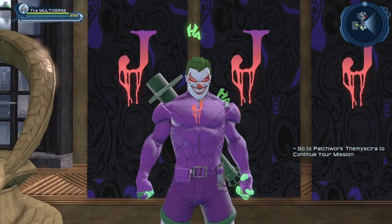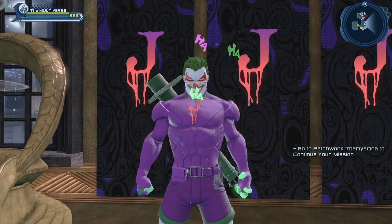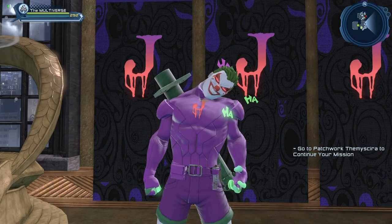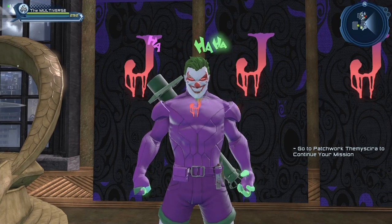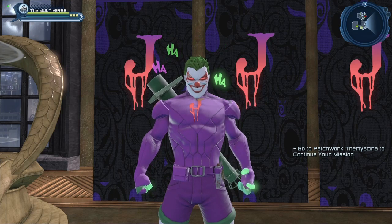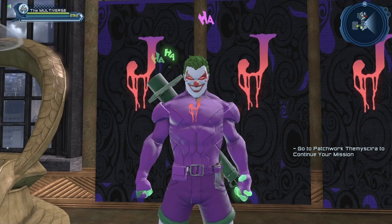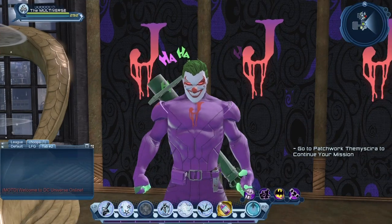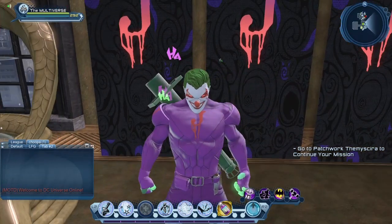Here we have the enhanced version of the Joker emblem. There's a nice dripping blood animation from the emblem. The emblem supports two colors — there's purple at the top that fades into red towards the bottom. And here is the regular version of the emblem, which seems to support only one color.